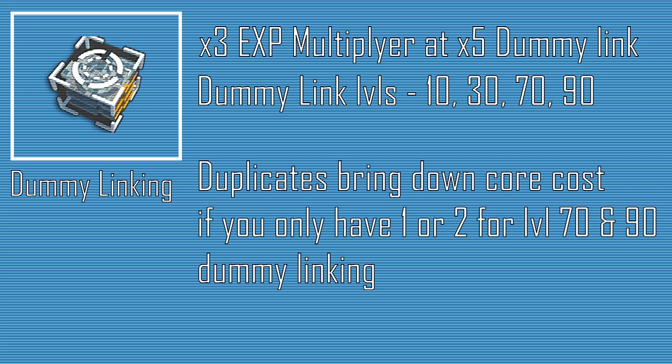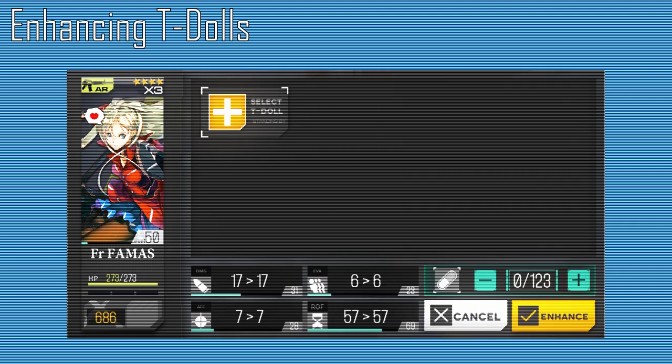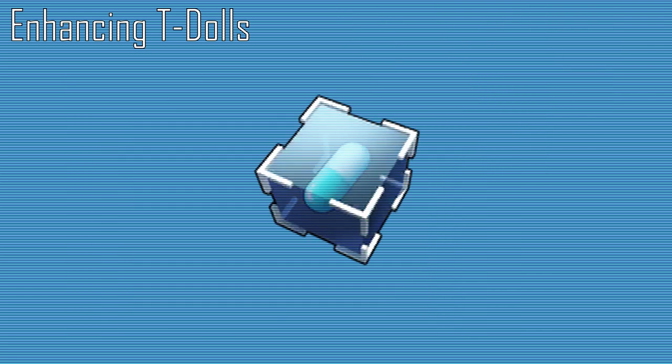If the player only has 1 or 2 duplicate dolls for the 4 or 5 links respectively, the core cost goes down by however much the starting core cost was when using the dupes. Dummy link cores can be obtained through daily or weekly missions, packages, or through retiring 3-star and up T-Dolls. As T-Dolls level up, their stats increase, but there is latent potential for these stats to be further improved. Enhancing T-Dolls in the factory menu allows the T-Doll's damage, rate of fire, evasion, and accuracy to be improved greatly, using other T-Dolls or enhancement capsules. Enhancement capsules can be gained through the capsule mode of the combat simulations or through daily rewards.